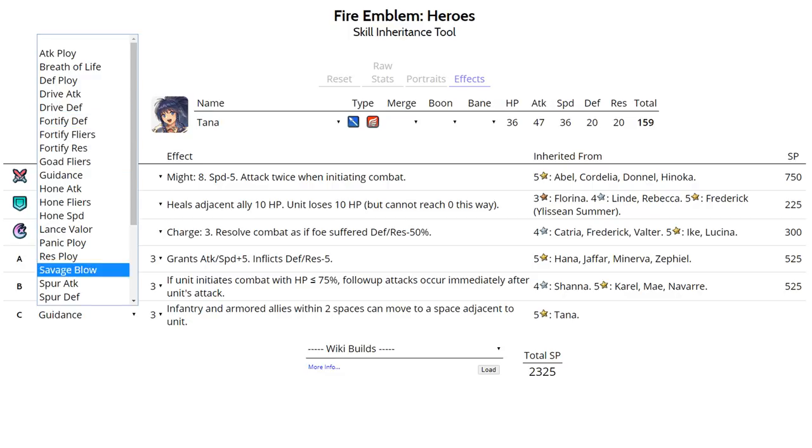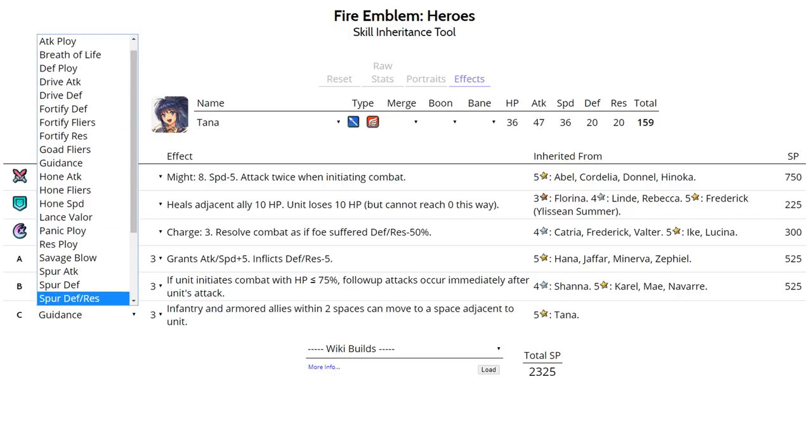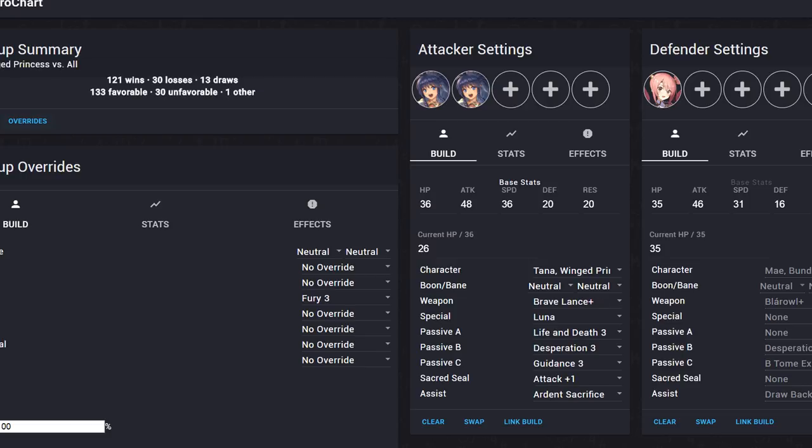With this set, run Attack+1 Sacred Seal, since Tana can often kill enemies with just two hits without needing to quad attack. Best IVs are plus Attack minus Resistance, though plus Speed also works well. Her Brave Lance matchup chart shows 121 wins, 30 losses, and 13 draws when all enemies run Fury — removing that gives 128 wins. Those were all of Tana's sets.